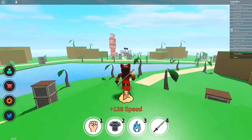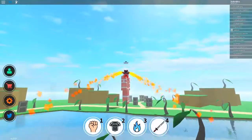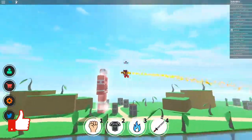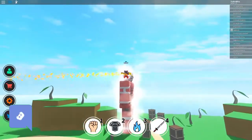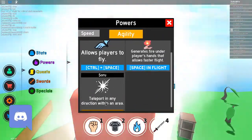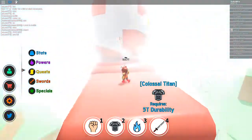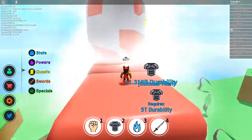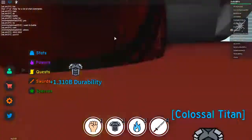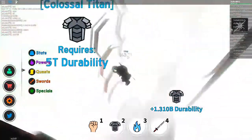So for this AFK safe grinding place, all you have to do is go to the Colossal Titan and check what key you've put on for teleporting. Put your mouse on the Colossal Titan's left side right here, click your teleport key, and it teleports you inside the Colossal Titan.